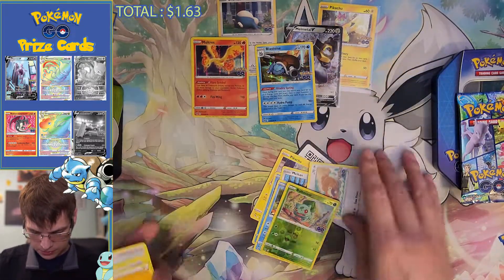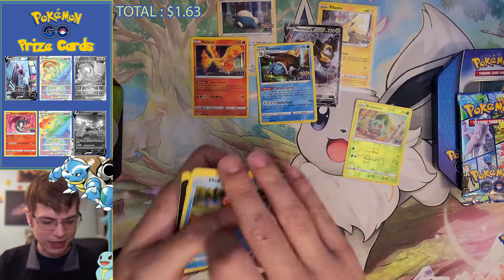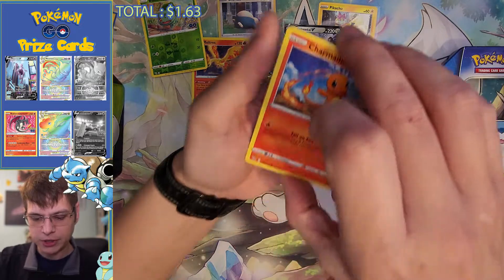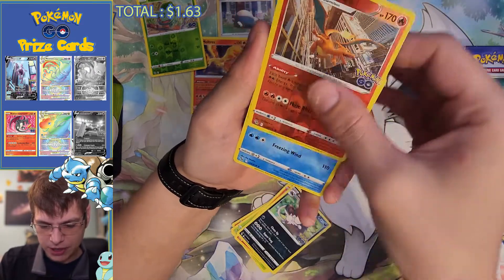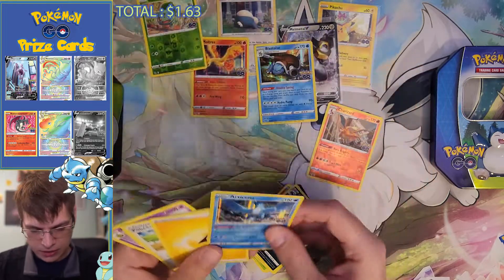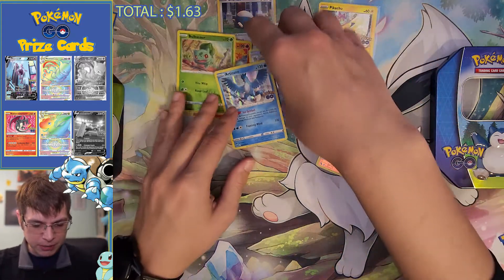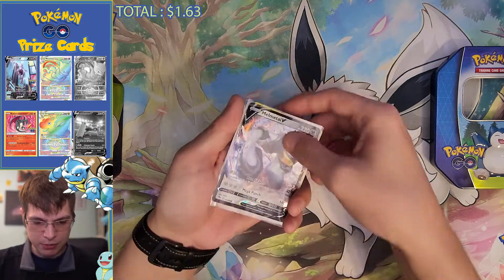I've been keeping a set of the Bulbasaur, Charmander, Squirtle, and then their evolutions in reverse, just so I can have a complete set of all of those and all their evolutions in reverse. I know it looks cool - holos are cool, but reverse holos are pretty cool too. Code card, last pack in this box. Charmander, Aipom, Bulbasaur, Numel, Alolan Raticate. Reverse is a Charizard, and our rare is a Holo Articuno. This one has a little bit of holo bleed - not as bad though. I'm not going to count holos as hits anymore - only V cards, full art cards, things like that. So the only hit we're saying we had was a Melmetal V.